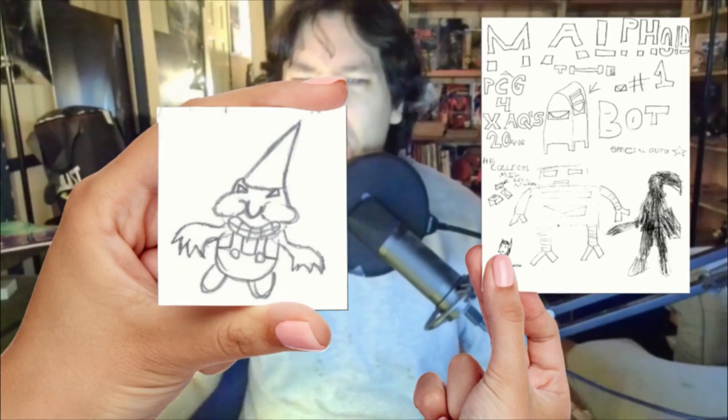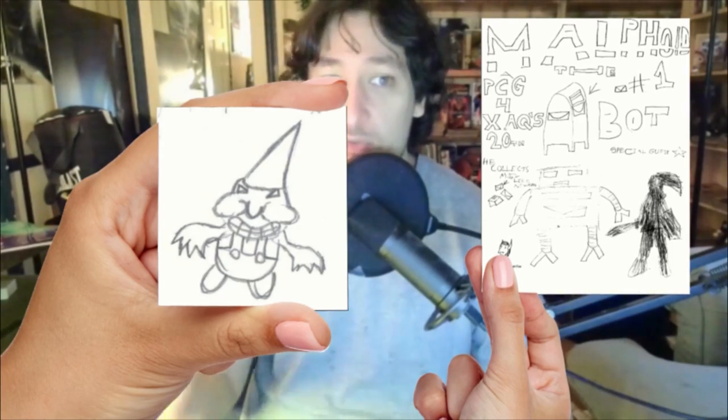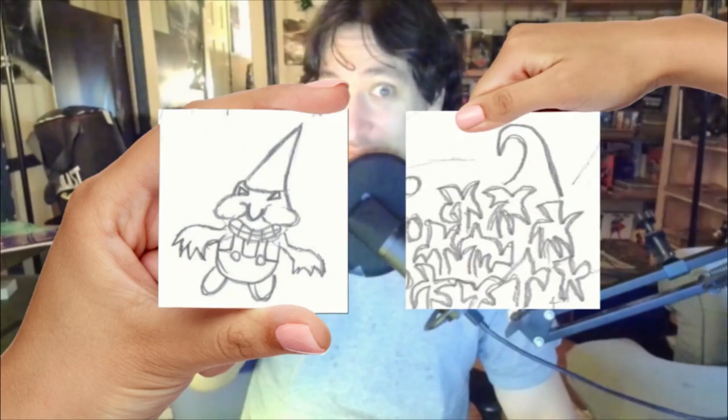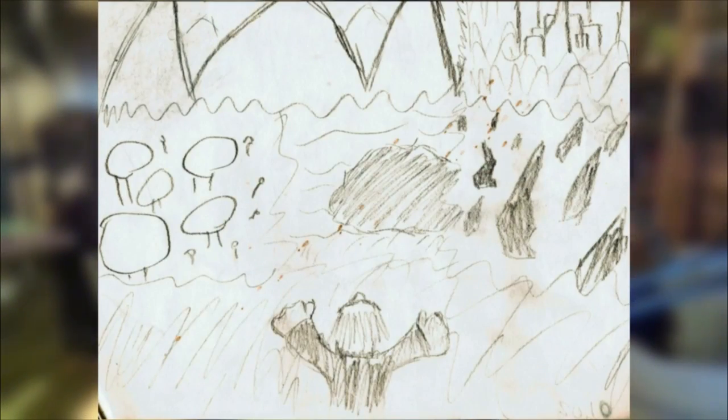Gnomes have shown up now and again in PCGs and paper games and they've never had a huge presence, but they've just kind of been around. The earliest gnome I can think of comes from Kurt's classic PCG Malfoid the Mailbox. On one random screen in that game you're blocked by Shinobi, a vicious gnome who will eat any intruder — because he's guarding the Gnome Zone. That game takes place on the planet Zoniad, a complicated planet ruled by Newman from Seinfeld, which is divided into zones.